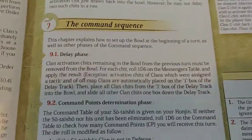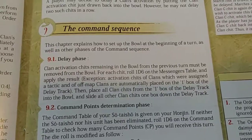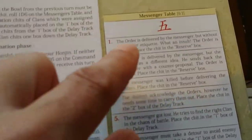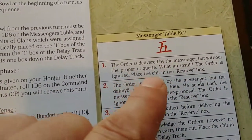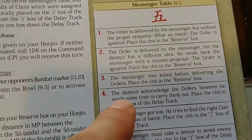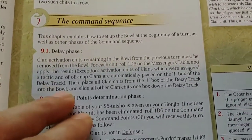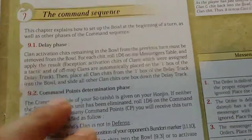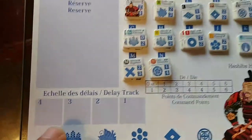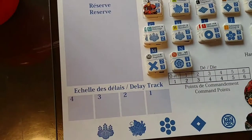At the beginning of the turn there's a command sequence with a delay phase. Any chits that were in the bowl from the previous turn that weren't chosen get rolled for on the messenger table. This could result in the order being ignored and the chit placed in the reserve box, or placed in a delay box. Then you put all chits on the one-box of the delay track into the cup and slide other chits down the delay track.